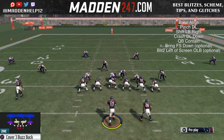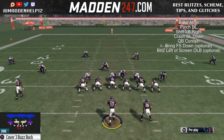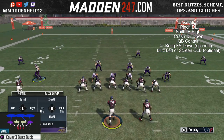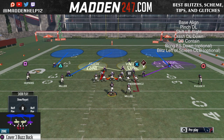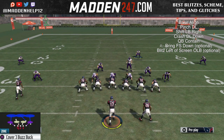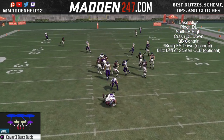Sending five makes it even more consistent and forces them to make a quick read. If we put someone in hard flats or something like that, we're covering the flats really quickly and taking anything short away — we could definitely possibly even get a pick six.